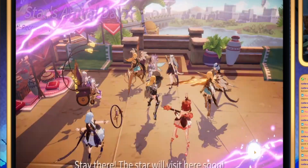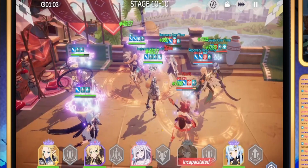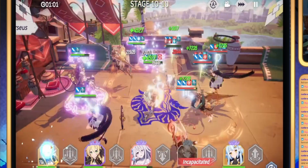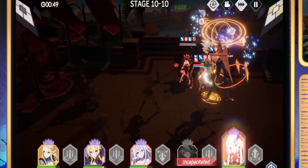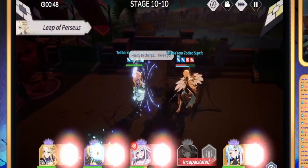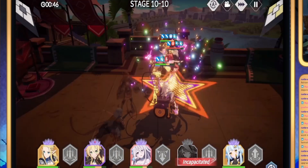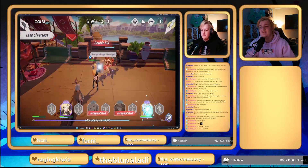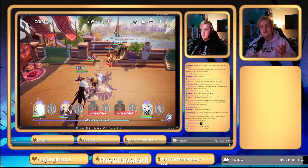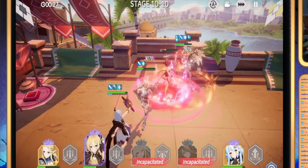We keep attacking and lowering their HP — they can't heal much because of Rebecca. We go ahead and kill their Siha, whose healing is suppressed by Rebecca. After Siha dies, all they have left is Mika, Talia, and Angel. We attack Angel with Rebecca so she's not healing herself, then focus down both healers while they're getting minimal healing. From that point it's an easy win — we just knew their abilities, used Rebecca to bring down their healing as much as possible, and cleaned up. We lost a couple of characters, but ended up winning.